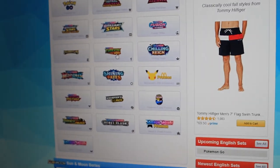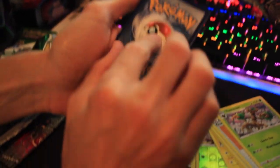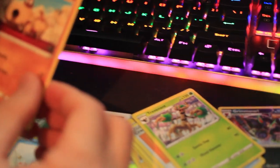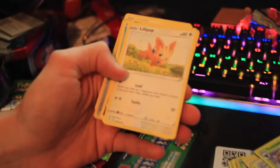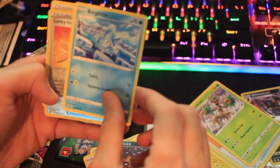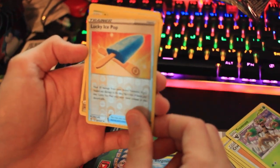So let me go to Evolving Skies. Are you having trouble opening it too? Yes. They make it look so easy in other videos. I guess if you open thousands of these you'd probably be pretty good at it. So we have Feebas. How do you say this? Hippopotas — everyone says it wrong. It's Hippopotas. Lillipup — I like that Pokémon. Nickit — it's like a thief Pokémon. Bergmite — I love its evolution, I've used it competitively several times. Lucky Ice Pop — reverse holo.